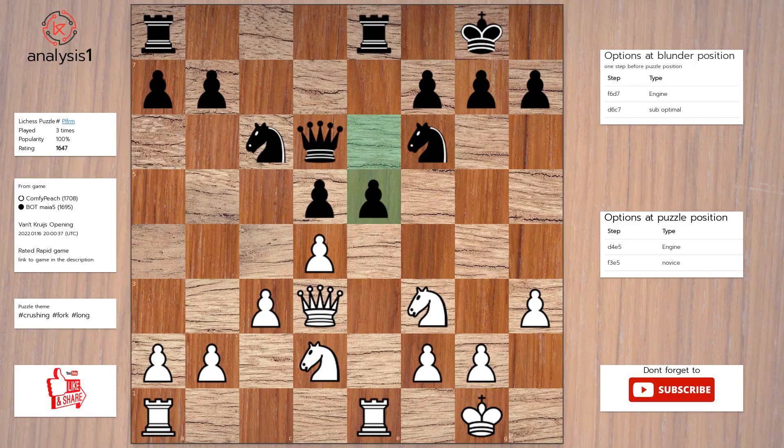The puzzle is solved using: pawn takes pawn, knight takes pawn, rook takes knight, queen takes rook, knight takes queen.